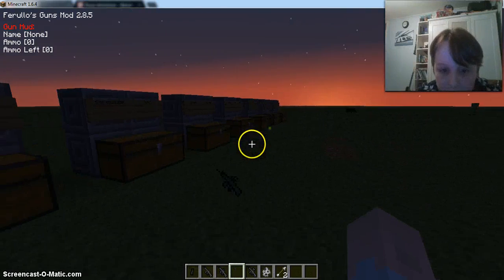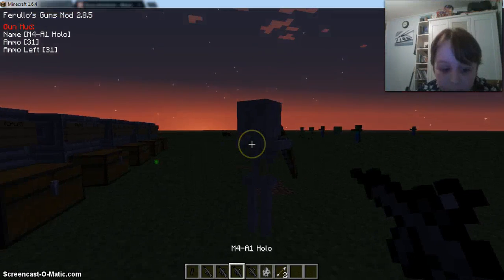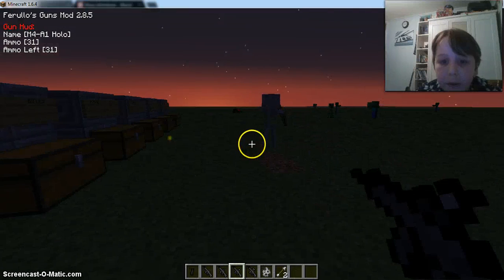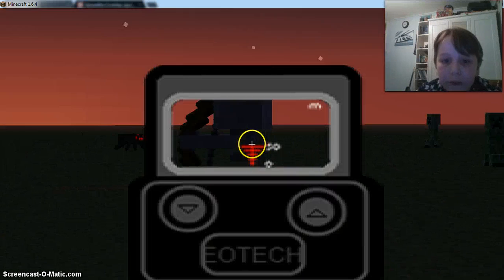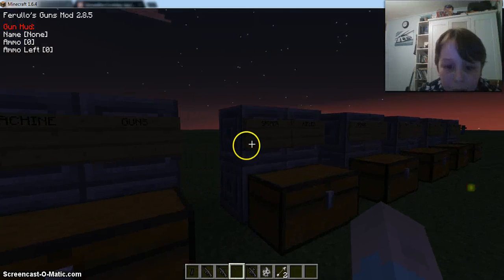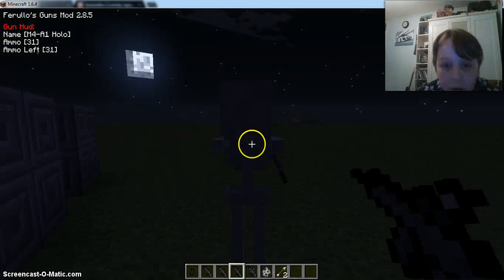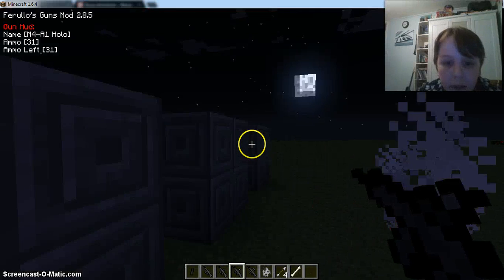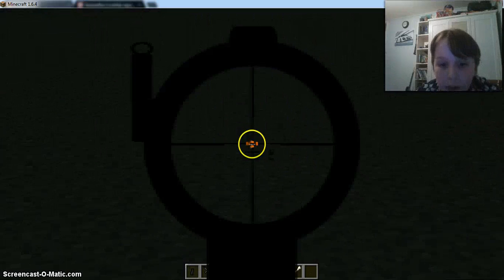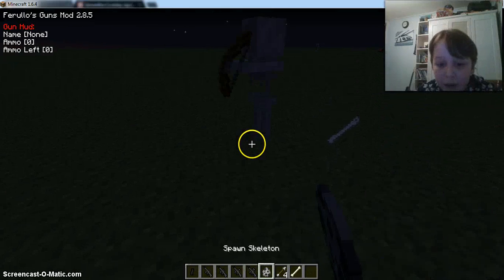Same thing with the hollow sight. I think it's lagging a little bit but I do have loads of mods installed, including this one. Now the ACOG, which is a little bit like an AUG kind of sight.